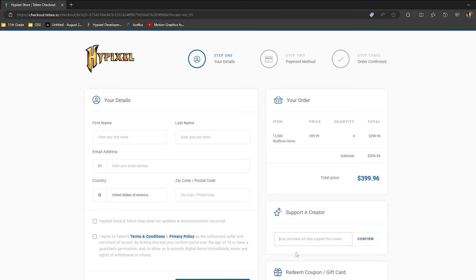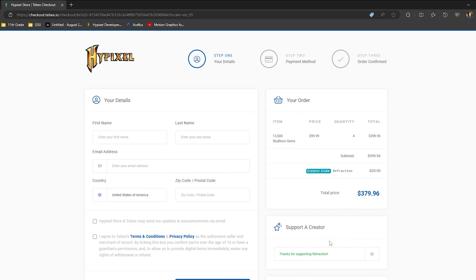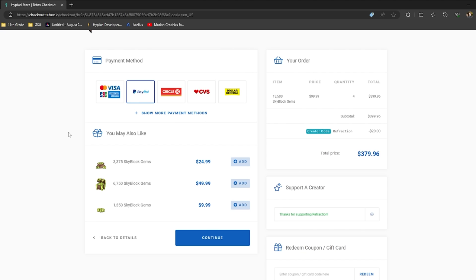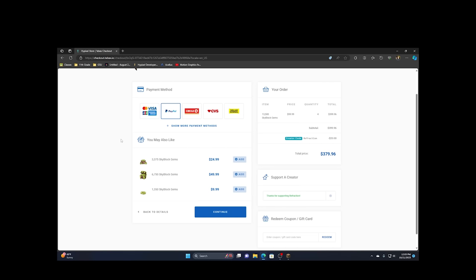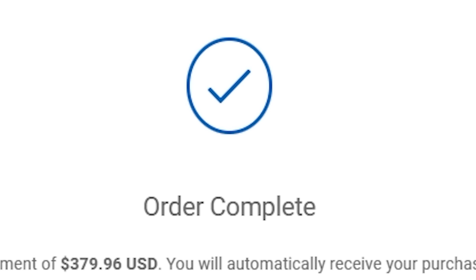And yeah, just proceed to checkout. As your local Refraction simp, we of course need to use code Refraction. It's like the only creator code I can use. Time to dox myself, I suppose. We're going to use PayPal because I got to write this off as a business expense and I don't have a debit card with my business account. Complete purchase. Order complete. Thank you for your payment of $375.96 USD.